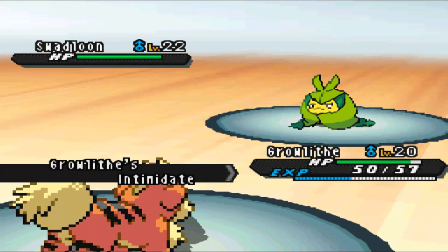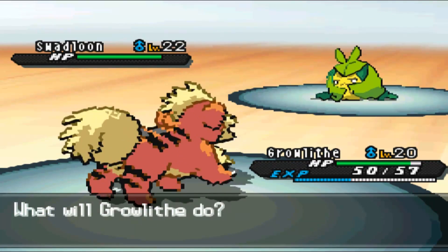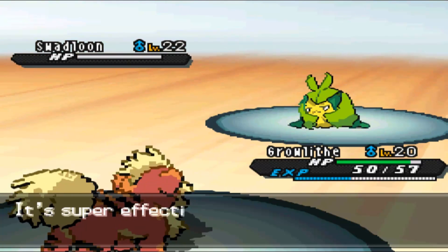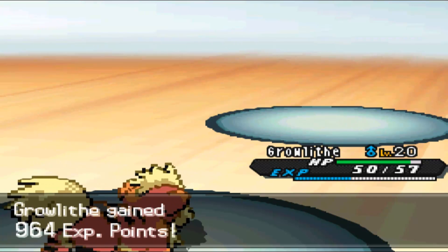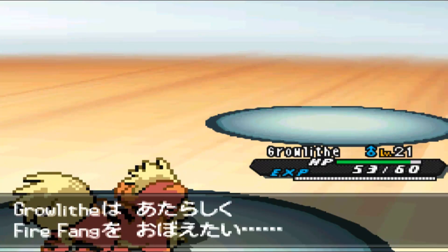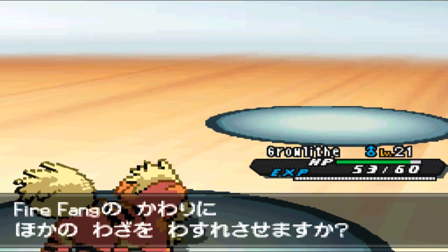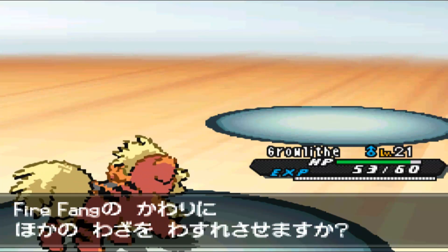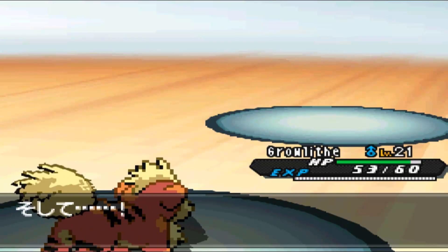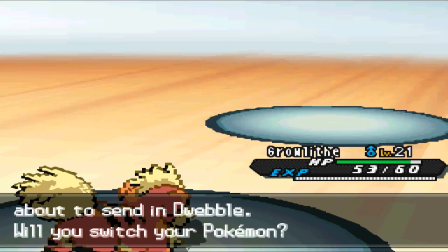This should be a definite one-hit KO for sure. I'll just Flame Wheel away — I outspeed it. Flame Wheel is my main attack and that's a one-shot. 964 XP and level 21, awesome. I'm trying to learn Fire Fang here. I'll get rid of Ember because it's kind of useless — I know I can learn Flamethrower later on, so I can build a mixed moveset.